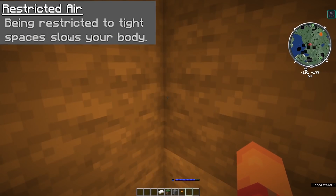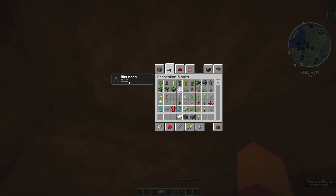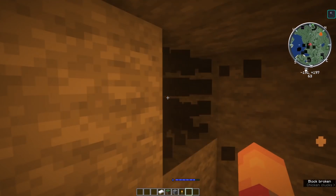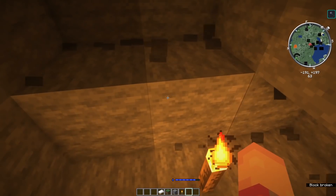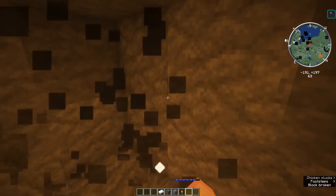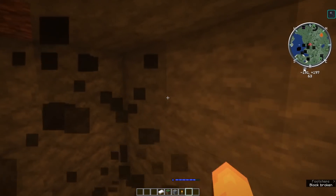Moving into the next ability, you've got Restricted Air. Being restricted to tight spaces slows your body down. This pretty much just means you'll gain a slowness debuff whenever you're in very close spaces — around two blocks above you with blocks on all sides around you. Pretty much like a tight airspace, a claustrophobic type thing.